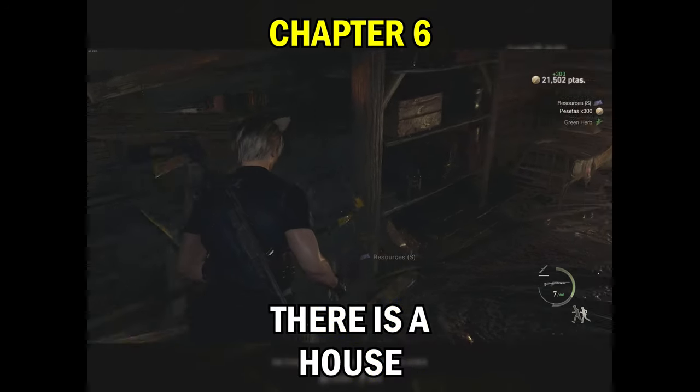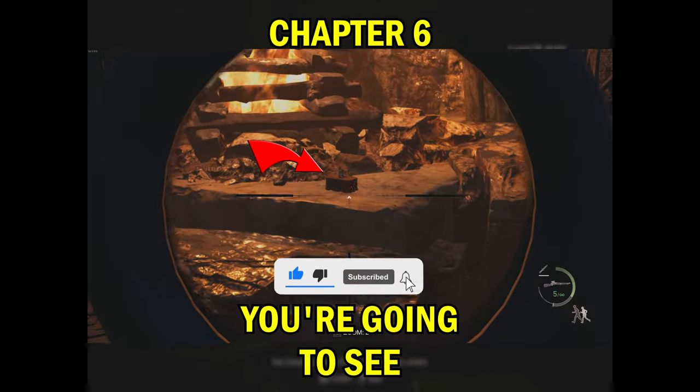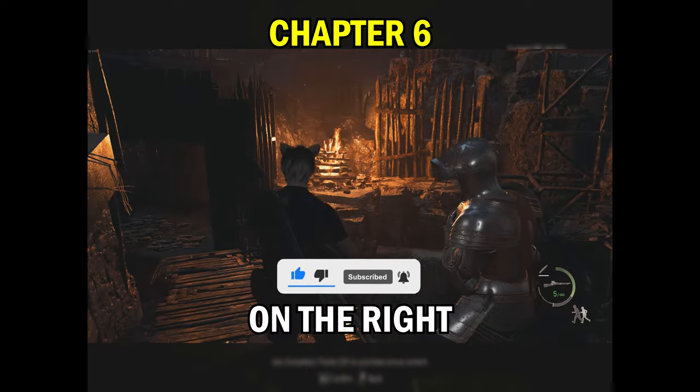The sixth one is very easy to miss. There is a house with a guy where you can save before you get to the chainsaw ladies. You're gonna see him just chilling over there on the right by the fire.